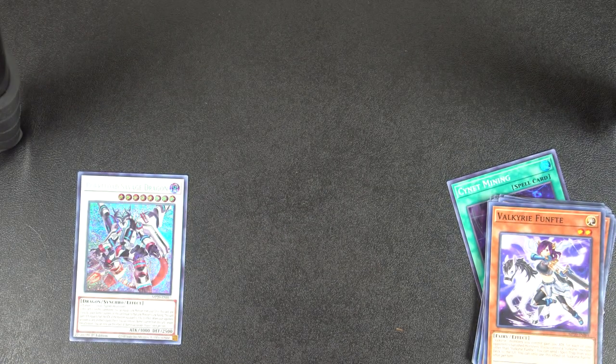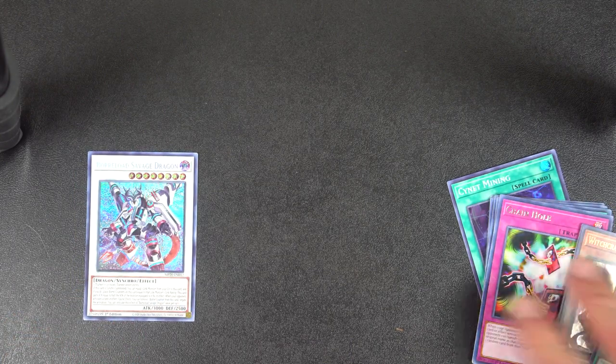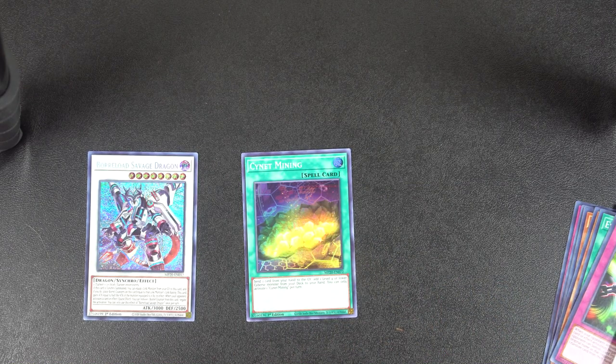Overall I would say this opening wasn't great. Savage Dragon, very nice. Signet Mining's pretty good. Those are really the two good cards that I got. I've heard that about one tin out of every case kind of has Dragoon, and then two tins out of every case have Apollosa. I really wasn't expecting much — you usually shouldn't expect much when opening stuff and just be more surprised if you get something good. Overall that's it, I just kind of wanted to make a quick tin opening video since I had the opportunity to get them.